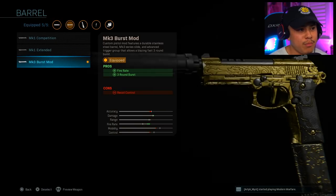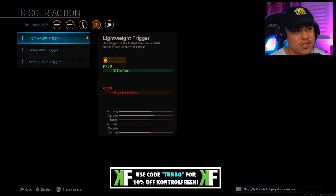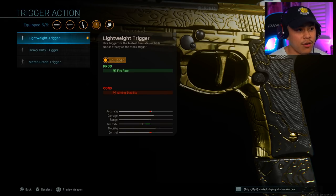Moving on, we've got the barrel — and this is a must-have attachment right here. It is called the MK3 Burst Mod. It's going to increase your fire rate and also give you that three-round burst every time you fire your weapon. The next attachment you definitely want to put on is the Lightweight Trigger, which is also going to increase your fire rate as well.